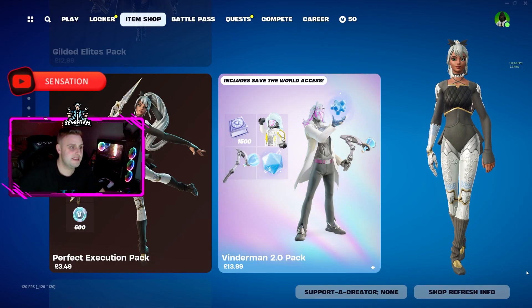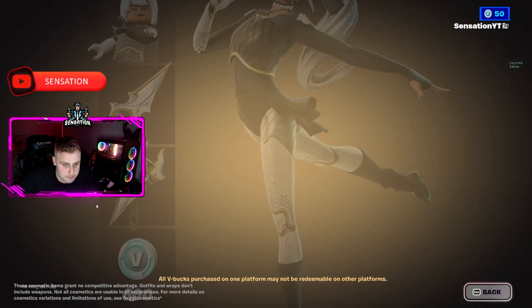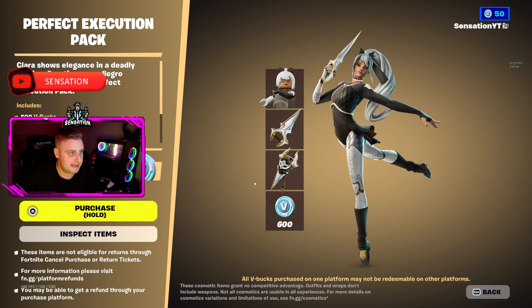Welcome back to my channel. In today's video we are purchasing the Perfect Execution Pack bundle in Fortnite — this is the starter pack for Fortnite Battle Royale. We're going to go and purchase it right now. The screen may go black for a few seconds while I make this purchase. You'll probably see my mouse going around, but it's actually on the purchase screen right now.